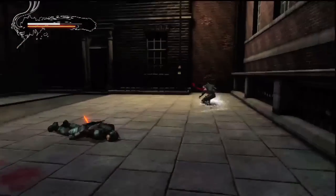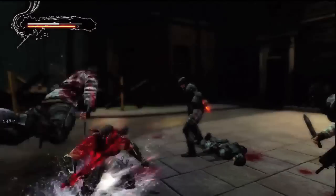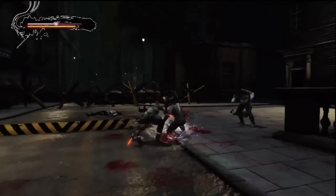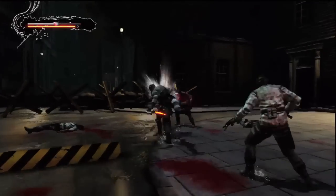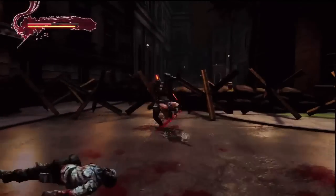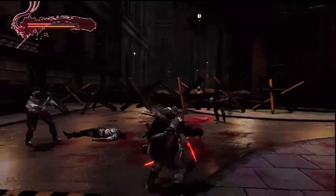You can sort of block and parry. The sliding is also the same command as the block, so a lot of times if you just hold down L1 — this guy's getting a little crazy. It's hard to demonstrate while getting crazily attacked by bad marine dudes.